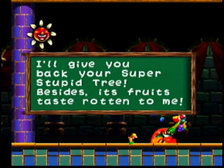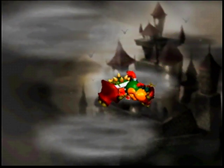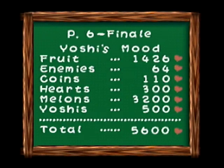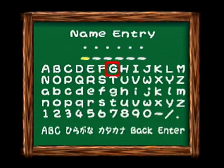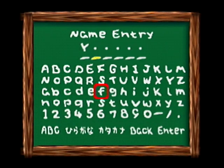I'll give you back your super stupid tree. Besides, its fruits taste rotten to me. And the toadies take him away. There we go - there's our first playthrough of Yoshi's Story. My run of the final boss wasn't too graceful, but do I care? Heck no. I finally beat this stupid stage. There's our final score - not that it really matters. I get to put my name in - The Legend of Zelda always taught me to put your name in as the character you play as, so let's keep up that tradition. Yoshi.